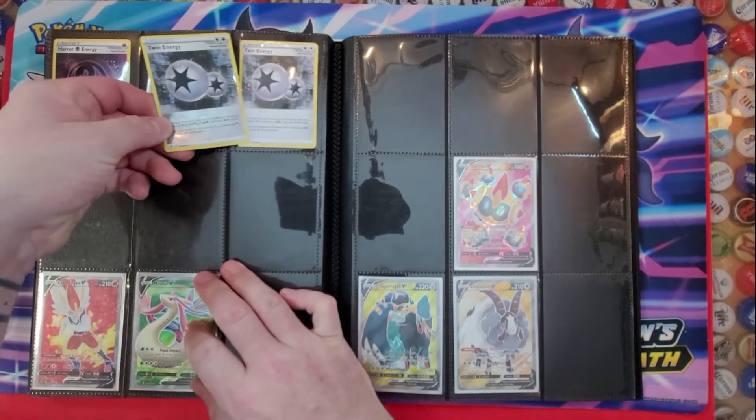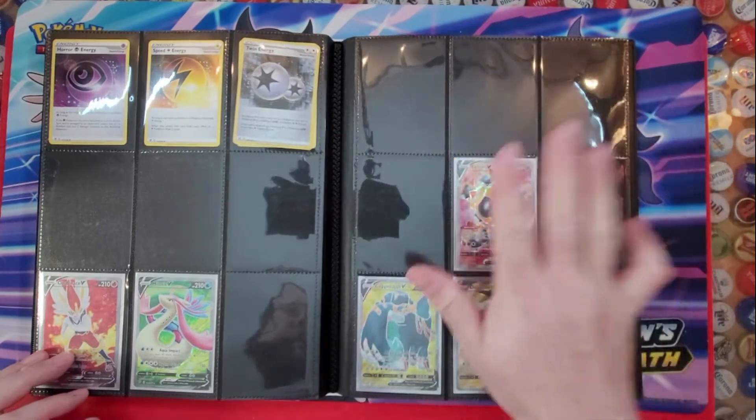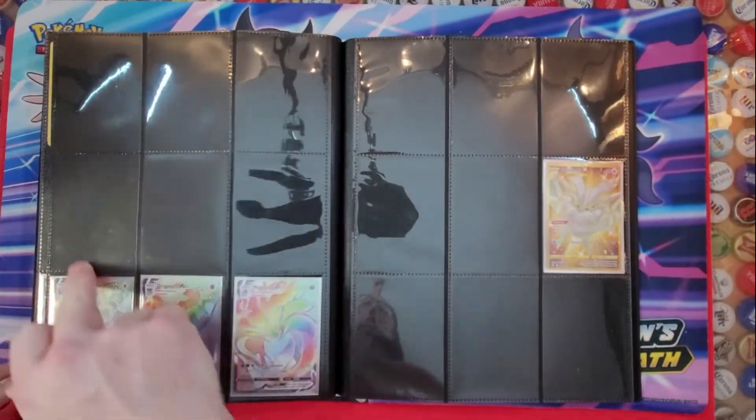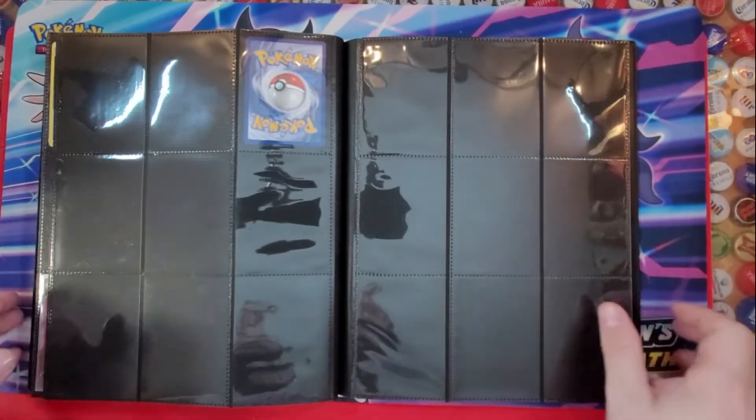I'll just quickly go through the last couple pages here. You can see we have a ton of the Hyper Rares missing, a ton of the Rainbow Rares, and a ton of the Secret Rares. And that card indicates the end of the set.